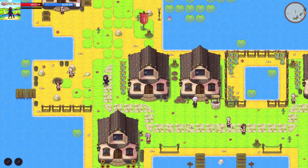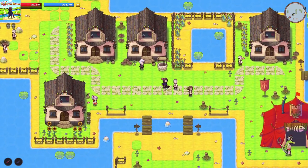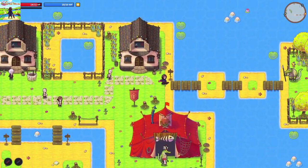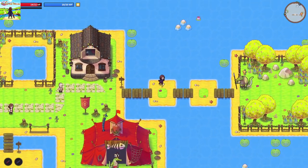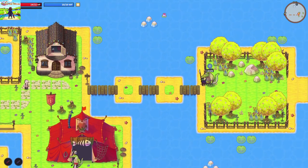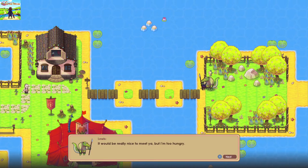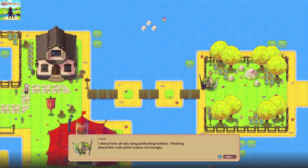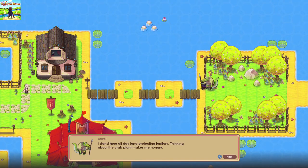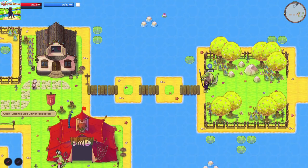I'll remember to come back here when I need stuff and can afford stuff. Oh, I can talk to Lewis here — his name is Lewis. 'It would be really nice to meet you but I'm too hungry. I stand here all day long protecting territory. Thinking about crab makes me hungry — can you get me some?' It wants crab. I can get you some crab, buddy.